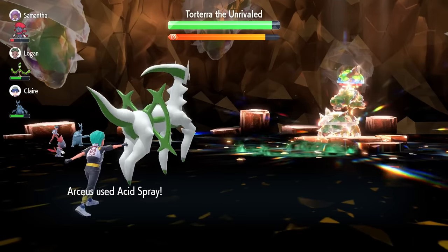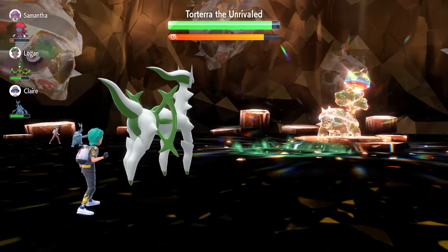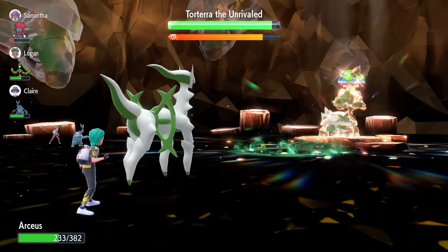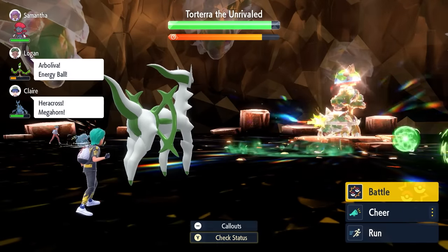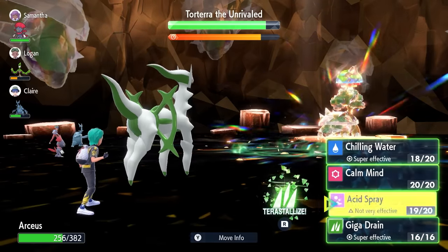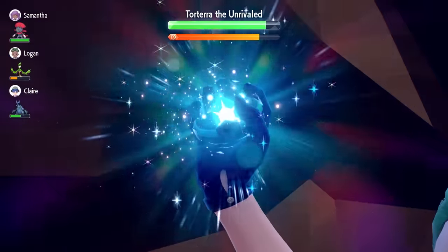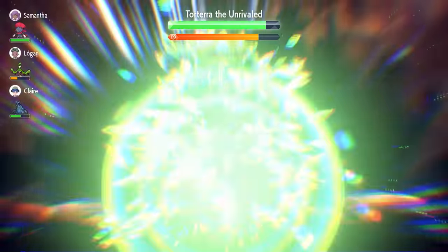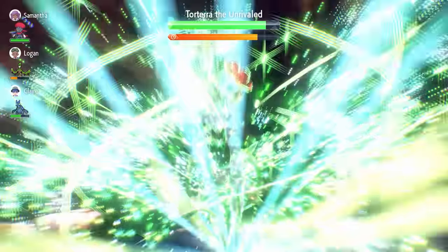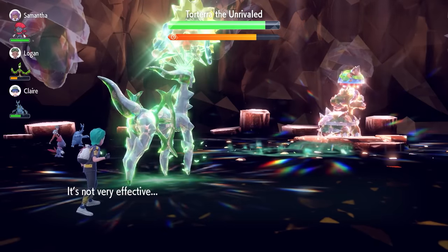Turn 3, we're going to lock in with an Acid Spray. That's going to start reducing the Special Defense on Torterra by minus 2, and we essentially want to get it down to minus 6 before we start attacking. We are going to take an Earth Power for our trouble, but we take that pretty comfortably. Like always with these raids, we're waiting for it to nullify the stats and abilities on our side of the field. We can lock in with our Terrastallization already after turn 4, so we'll lock in with that, turn into a Grass Terra type, and go for another Acid Spray. If you've taken a lot of damage at this stage, just lock in with Giga Drain — there's no rush to risk getting knocked out — but we can afford to go for another Acid Spray.